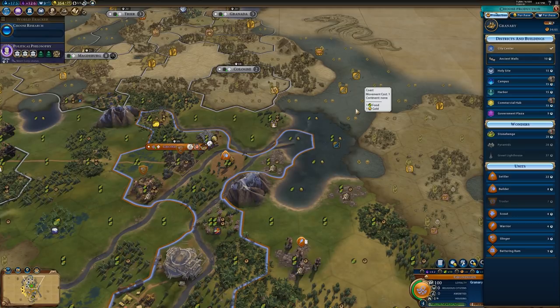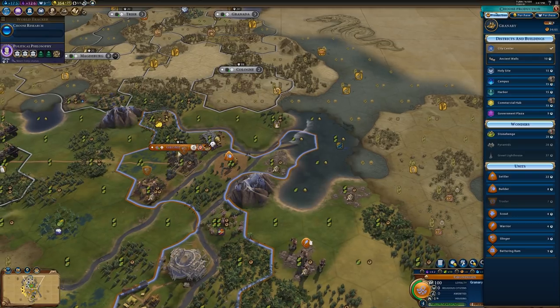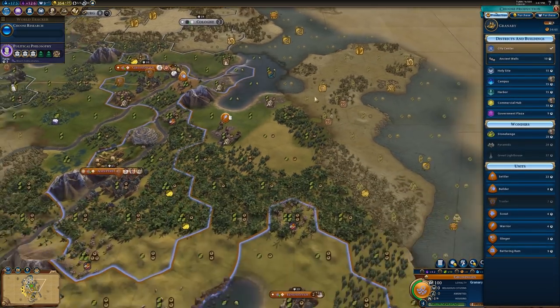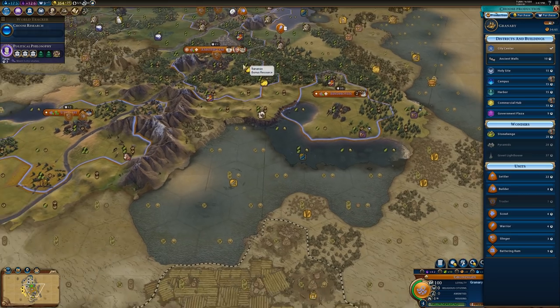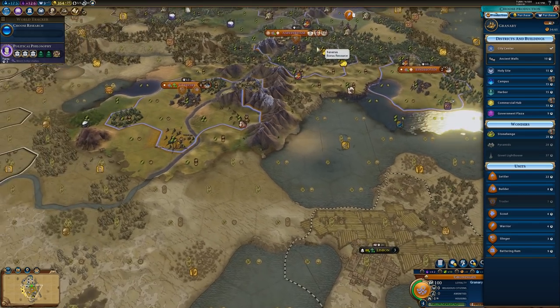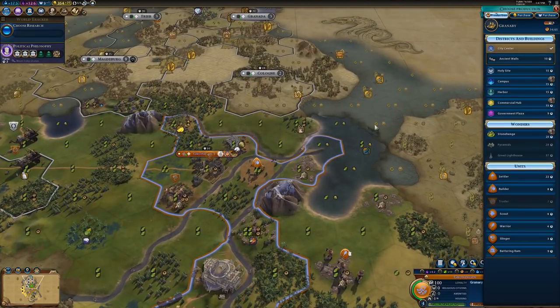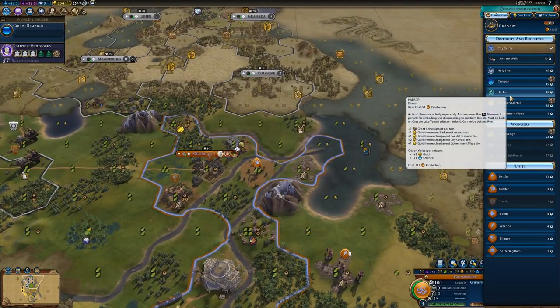If you're going to use Harbors for gold, I would definitely aim to put them next to your city centers to get that gold, unless you see a particularly good spot. Now, it doesn't look like we really have a lot of clumped-up sea resources here, so for the most part I would aim to try to get your gold adjacency from the Harbor by having it either adjacent to more districts or adjacent to a city center.